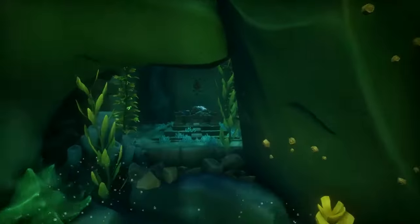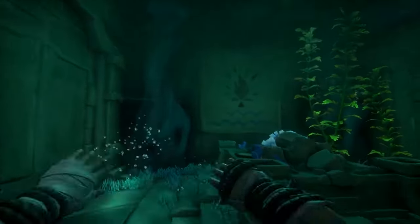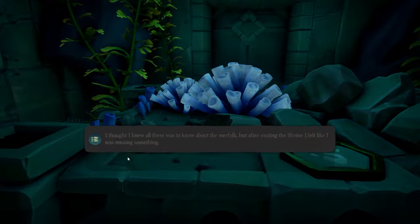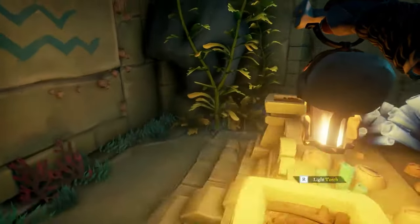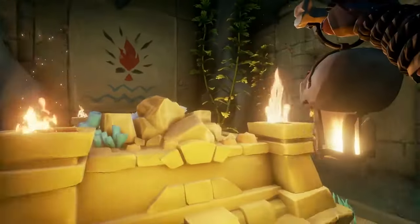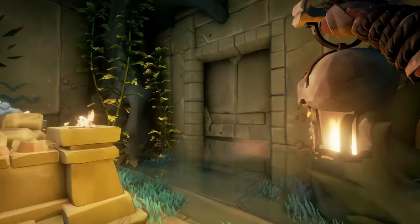You can jump through and immediately swim in front of you to this altar over here, where you will find the second journal that you need to read. Now you're going to take out your lantern, hold it up, and light all four corners of this altar, lighting all the torches, which will open up a door on either side — left and right — as you can see over here.